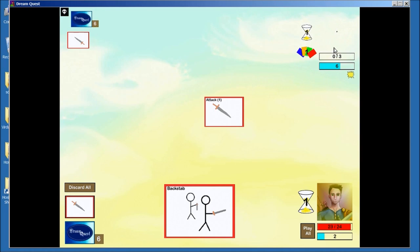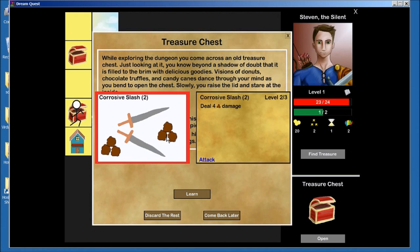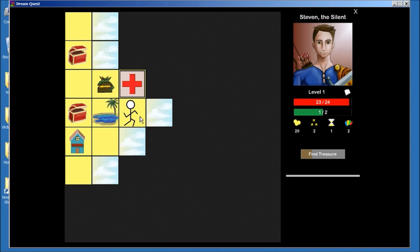So in the beginning, the combat's pretty straightforward. There's not much strategy to it. But in the beginning is where you're forming your deck, and that's where the interesting decisions are made. Do I pick up that corrosive slash or not? I don't know.